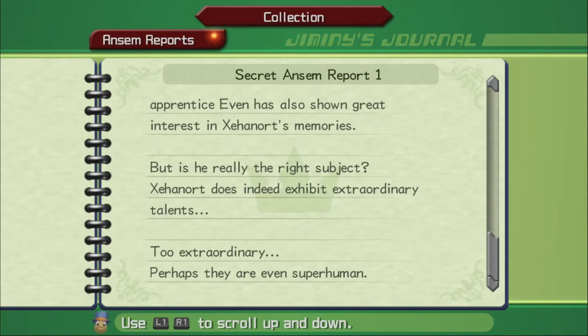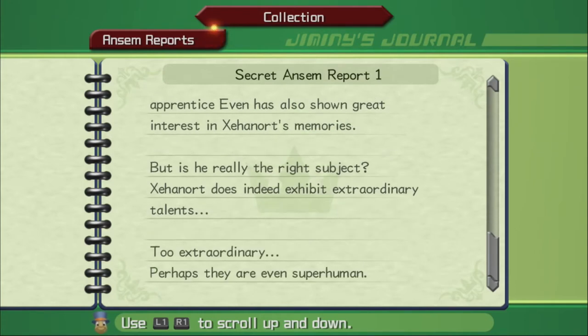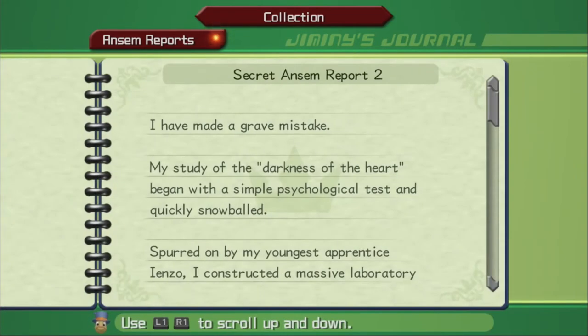So all of these reports are written by Ansem the Wise. A lot of the reports from the first game were written by Xehanort's Heartless — a.k.a. Ansem — or Xehanort when he took on the name Ansem before he became a Heartless and a Nobody. And Even is referring to Vexen before he lost his heart, which is interesting. Xehanort seems like an interesting character. This is the one I read before.